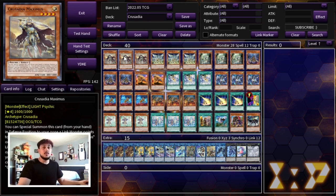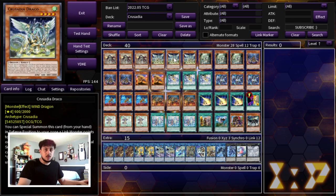If you normal summon one of them, you make a link one, then you can special summon essentially any other one, then link climb. This deck link climbs really, really well. Maximus is one of the better cards you can play. Draco is essentially the best card in this deck — for anyone who doesn't know, Draco adds back a card from the graveyard when it's special summoned. Not only do you get a normal summon but it adds back the normal summon you used, which can now be special summoned. So three Draco.